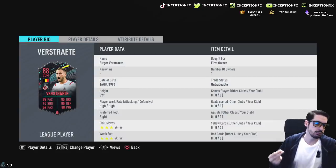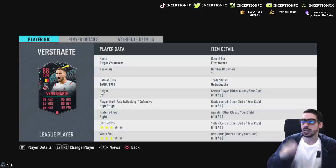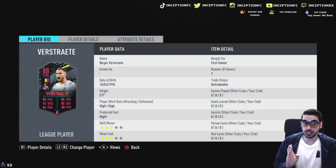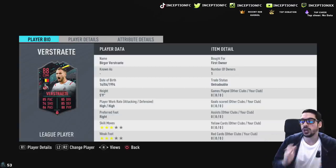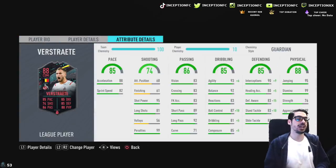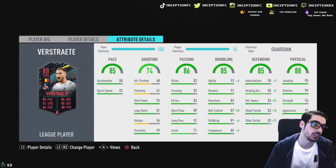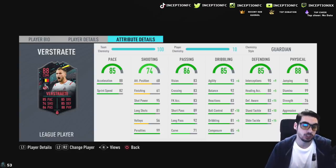He's not going to be the type of center defensive mid that's more oriented around being really defensively sound. He's going to have moments where he wants to attack and utilize empty space from time to time. But because his work rates are high-high, that 'stay back while attacking' instruction is going to work out really nicely, especially if you have someone with medium-high or low-high next to him. His specific stats include 88 acceleration, 82 sprint speed, decent finishing at 61 — for a CDM that's not bad — 95 shot power, and 81 long shots.